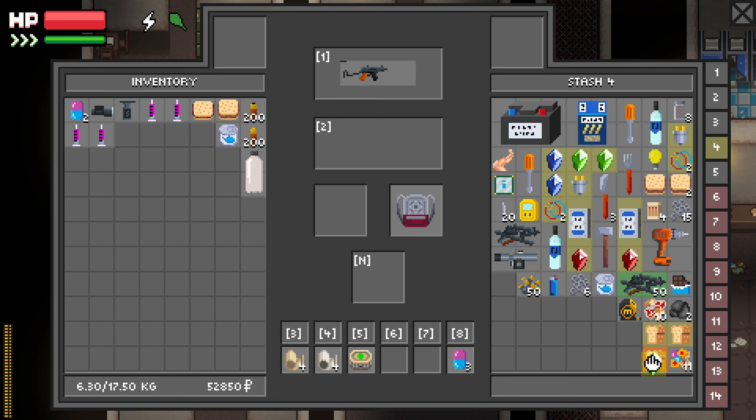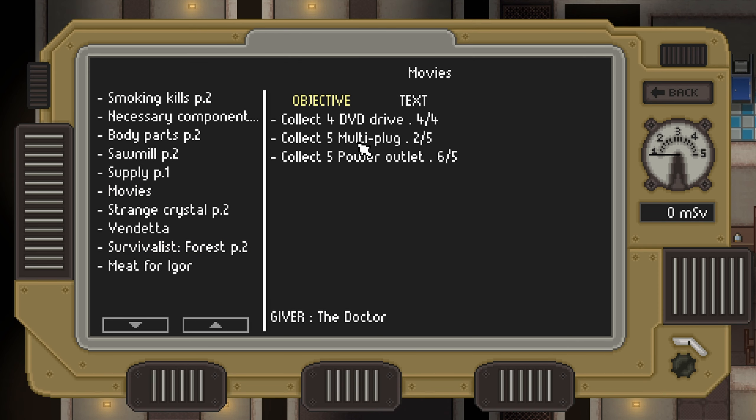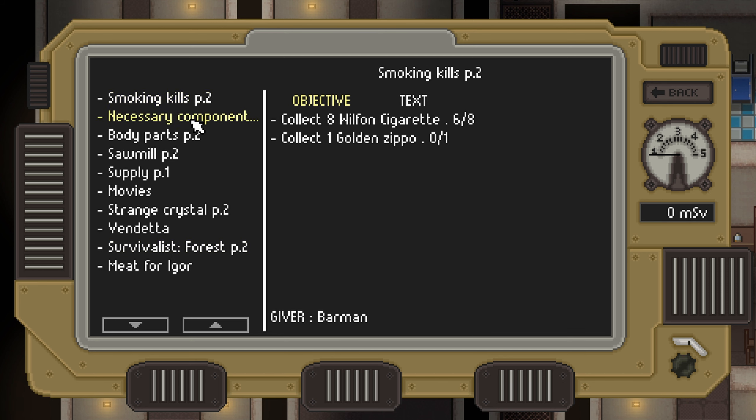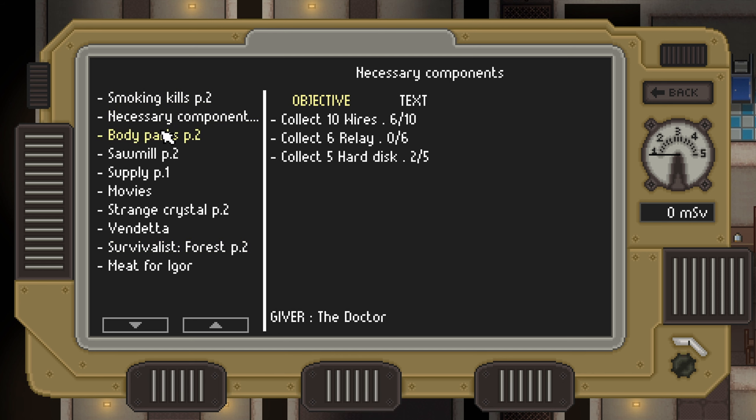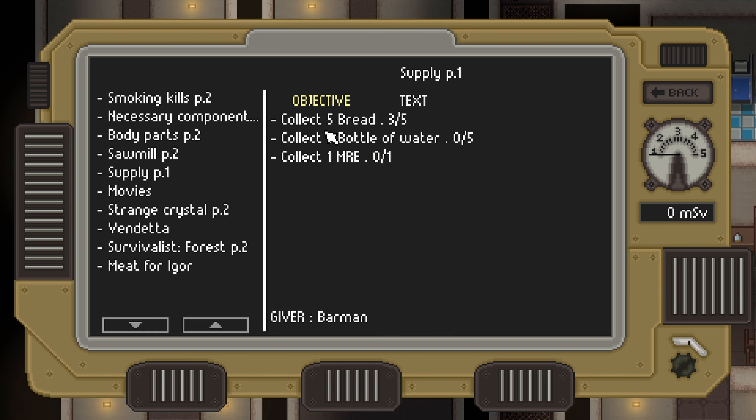We've got a bunch of quests we still need to finish. For Movies, we need those multi-plugs - we just need the multi-plugs now. We need meat for Igor, cigarettes, electrical components, spider body parts, and blink claws. We still need to go to the sawmill but we'll put that off until we get better gear. Supply quest needs bread, water, and MREs.